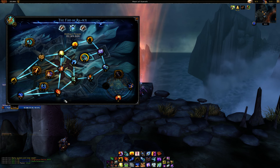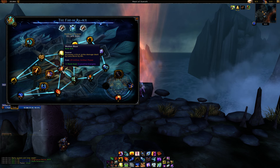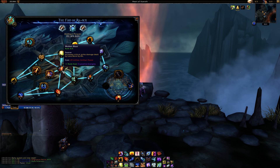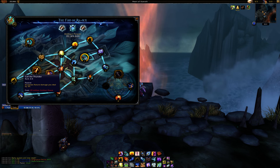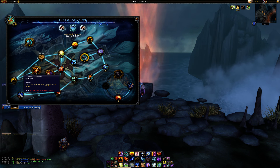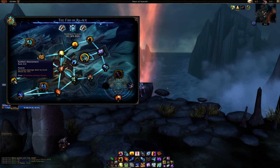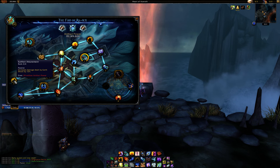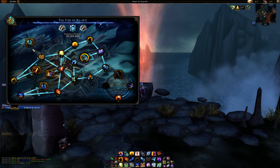Instead, after Lava Imbued, get Molten Blast to make your Lava Burst stronger. Then go Call the Thunder, which increases the nature damage you deal by 3%. After that, get Earthen Attunement, which increases damage dealt by Earth Shock by 12%, with an extra 4% added on.